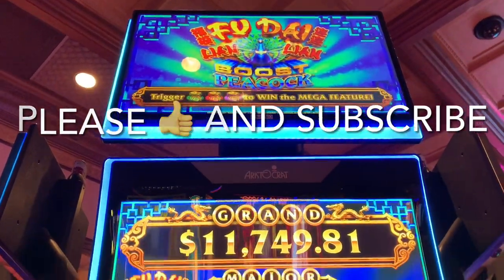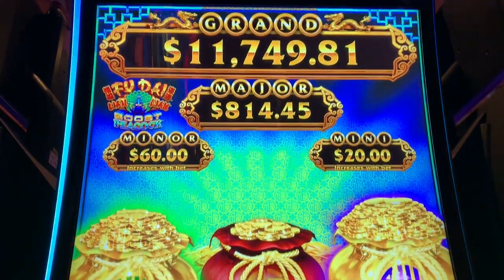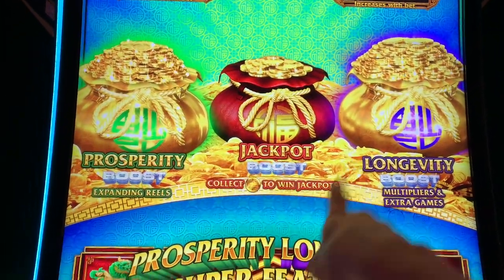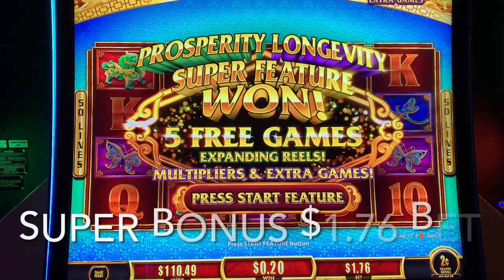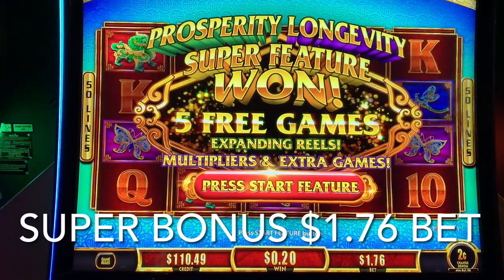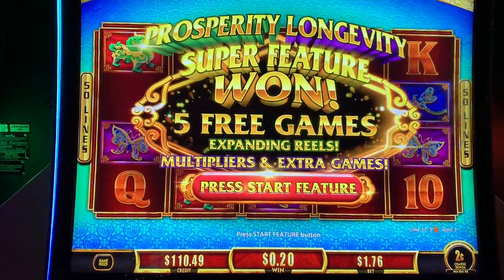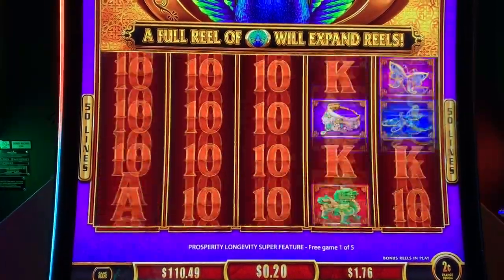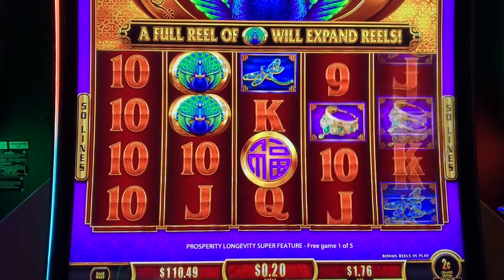We're going to play in the Peacock. Here are the prizes, but they're not in play right now because we've got a super feature — it's purple and green. These can be really good sometimes, at least on the tiger and the panda. Let's see how we do on the Peacock. $1.76 bet, $0.02 denomination. Let's get those Peacocks.